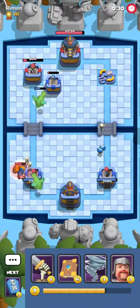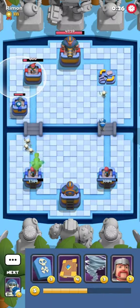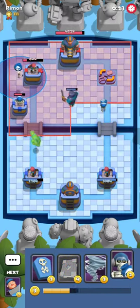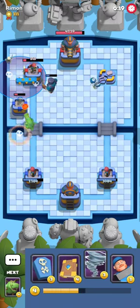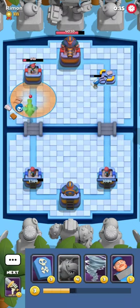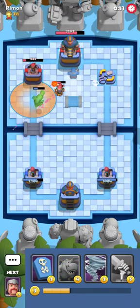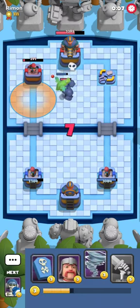So it's actually better for your opponent to get their Dark Knight killed, as opposed to leaving it alive — because it's not gonna go for the tower, it's gonna go for the Viking Tower. And it's absolutely not a thing you want: your opponent's Viking Tower being activated.